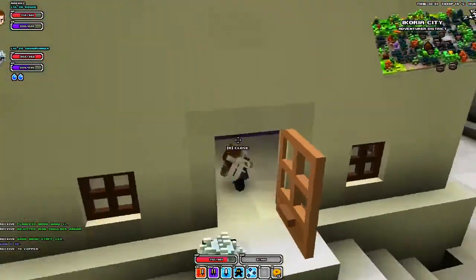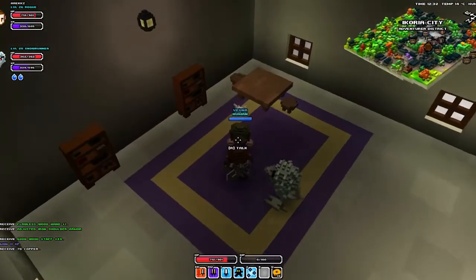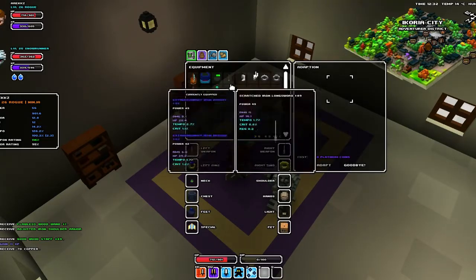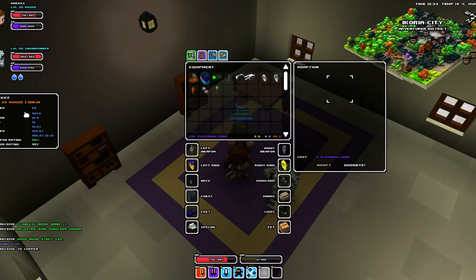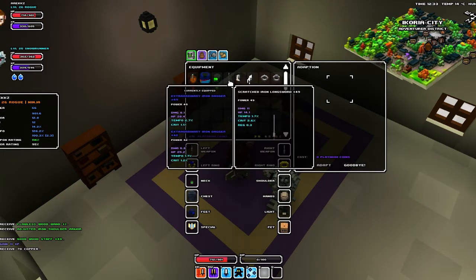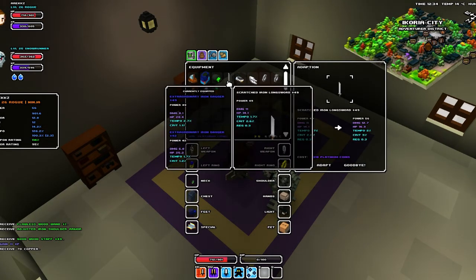Once you're inside, if you go and speak to the person, you'll see that you are presented with this window. From here you can take any of your weapons. I currently have power 56, so let me just take this sword for example. You right click and the sword will appear in here. Currently it says if I want to take the sword from power 49 to power 56, this is basically the difference — and it will cost 318 Platinum Coins, which I don't actually have.